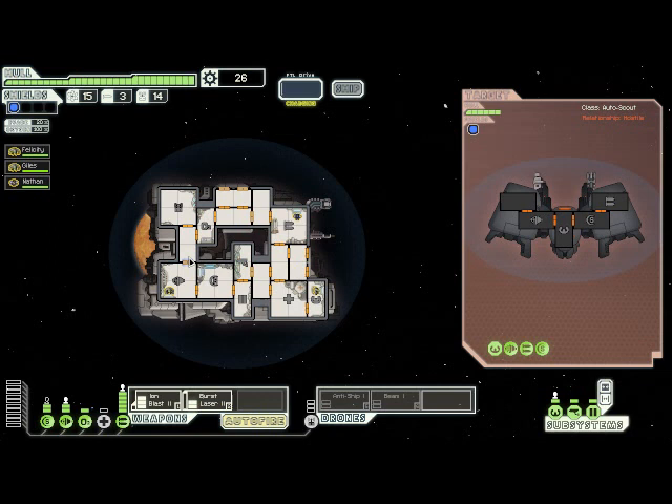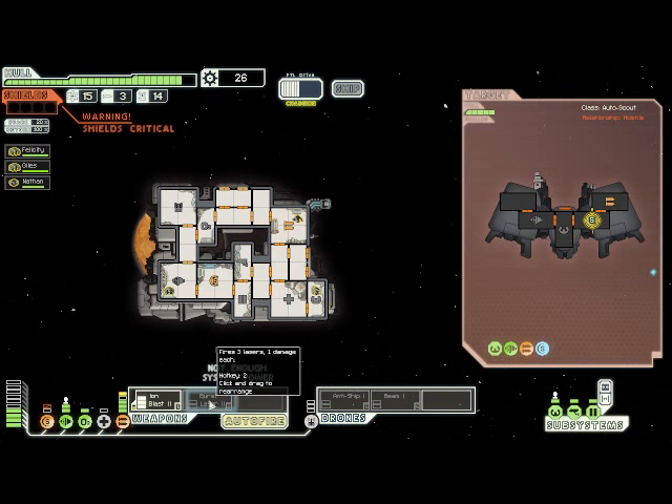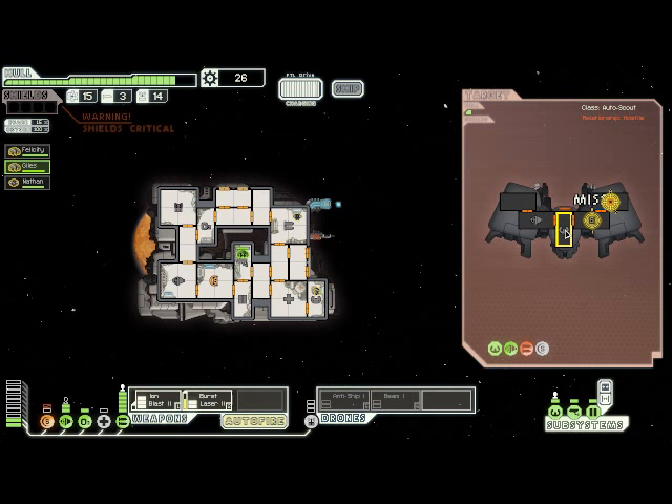Here we come across an automated scout ship guarding a storage cache - of course we're going to attack it because we want whatever's in that cache, hopefully something good. This is really where the Ion Blast 2 comes into its own - it takes down those shields so quickly. I immediately get hit with a missile, but that's okay. He'll have my weapons bay up and running again pretty quickly, and then I will be able to hit his weapons with my burst laser. You can see the Ion Blast 2 is just so good for chewing up enemy shields - as long as it keeps hitting with at least every other shot, the enemy ship can't recharge its shields fast enough to get them back up.